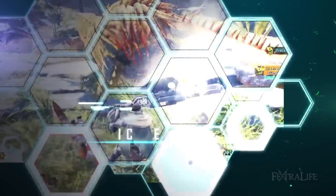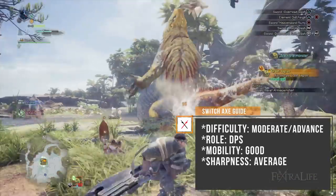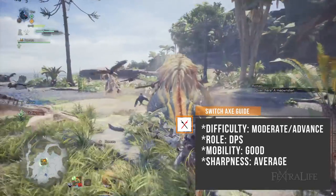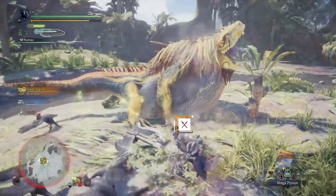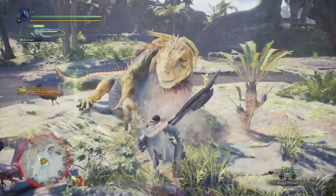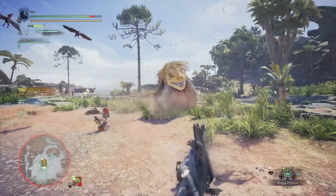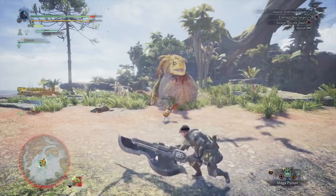The Switch Axe is an extremely versatile weapon, but it is a bit more complicated than most, and as such it isn't recommended for brand new players. The Switch Axe uses a phial system that fills while the player is wielding the axe form, which then allows it to be used in the sword form for increased effectiveness and damage. Both forms are extremely good — the axe has excellent reach and the sword has excellent damage. In short, this is the weapon for the player who wants the best of both worlds.